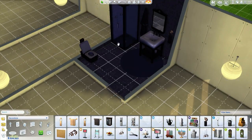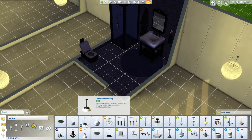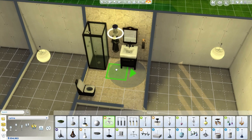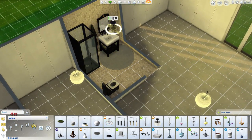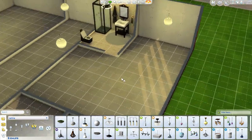We do need a light though - a new lighting fixture in there. Let's go to lighting. We could have a hanging ceiling light - actually that doesn't look half bad. I'm going to go with this because this was actually pretty easy. So just a nice little hanging ceiling light fixture, and there's a bathroom inside an apartment.